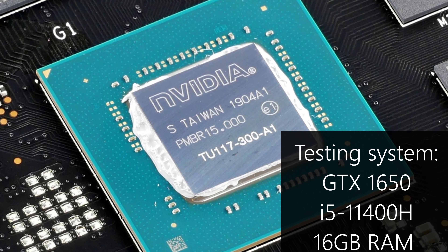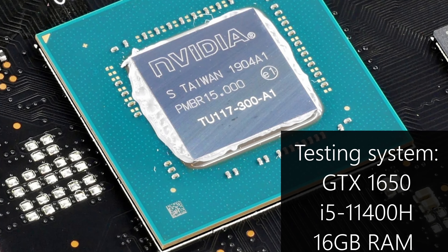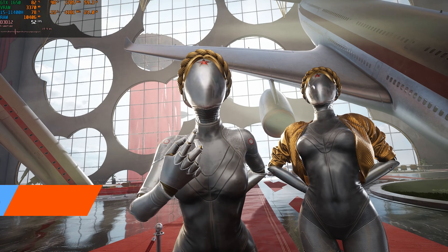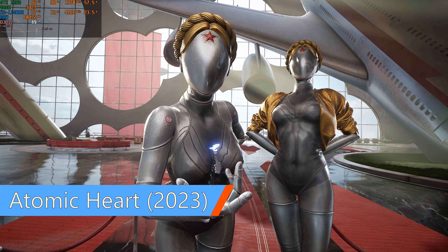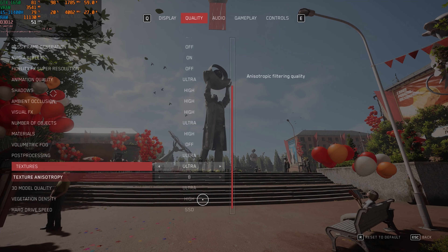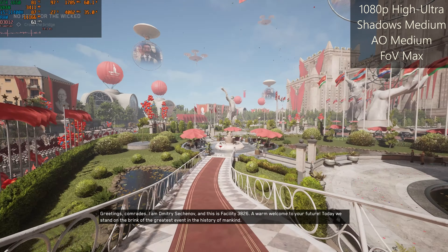It has 4GB of video memory and is paired with the i5 11th gen. The first game for today is Atomic Heart. We're using 1080p high or ultra settings, except for shadows and ambient occlusion, which are set to medium.